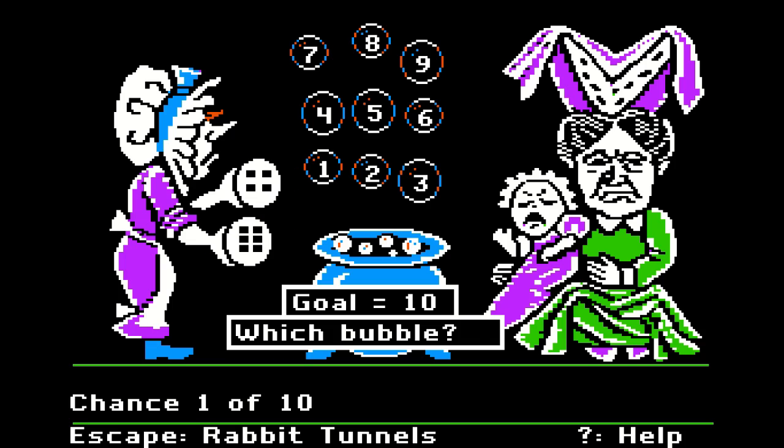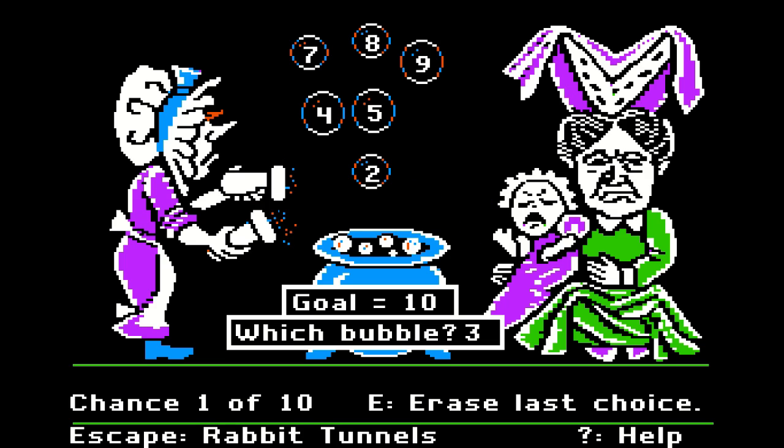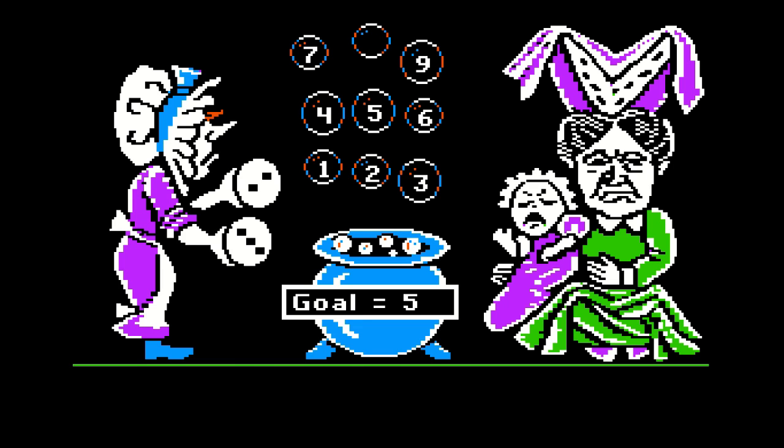Boiling soup. I need to pop them all at once. Gold ten. Which bubble? How about six? Which bubble? I hit Z and three. Goal seven — seven. I'm going to run into trouble here. I should have taken a higher number. No sum of four or five can be made, try again.